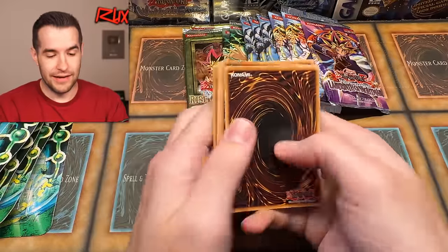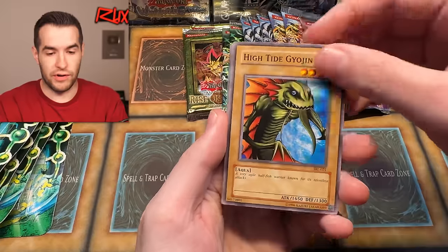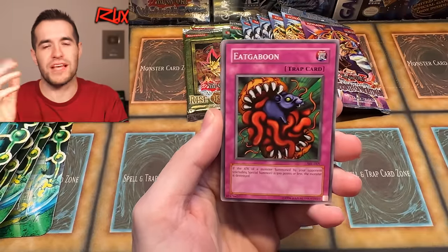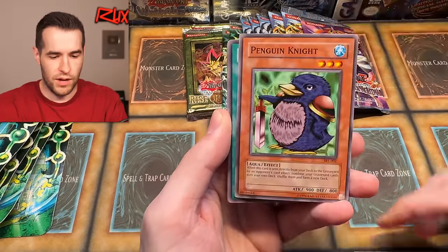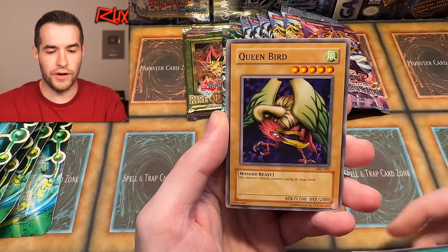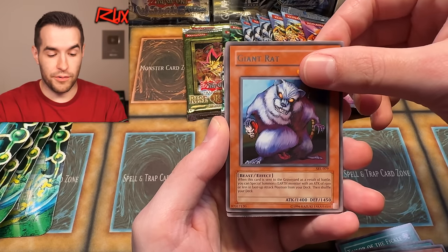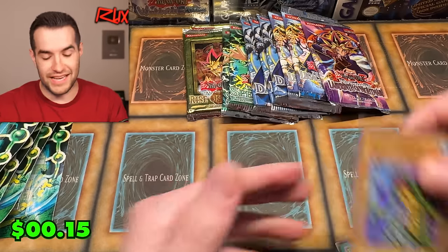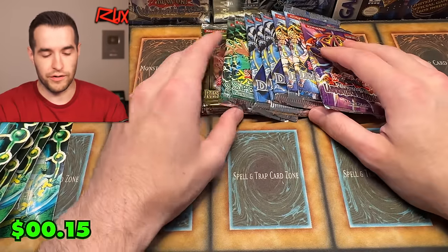Ikaboon. We have Penguin Knight, Taylor the Fickle, Queen Bird, Turtle Oath, Menar, Giant Rat — last time we got a Relinquished; what will we get this time? Psychic Kappa. Okay, we are cooling down a little bit. We got faded cards, that was pretty cool. Let's try Rise of Destiny — last time we got an ultimate rare, so we have high hopes.